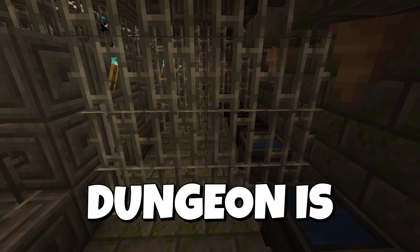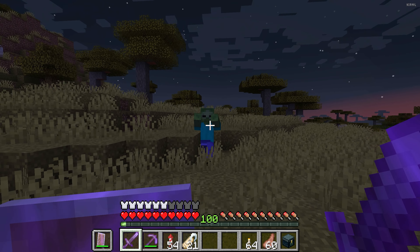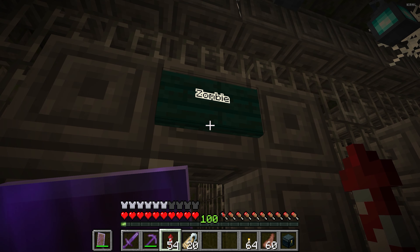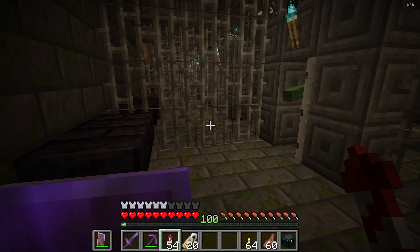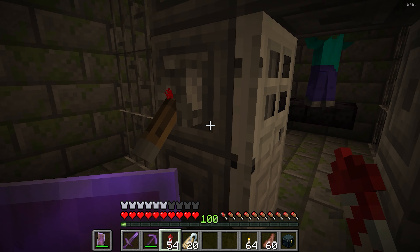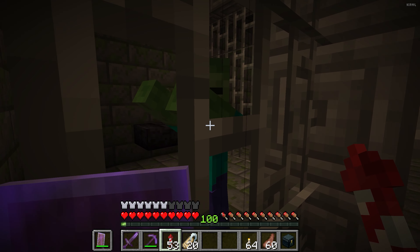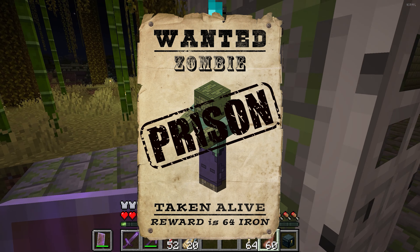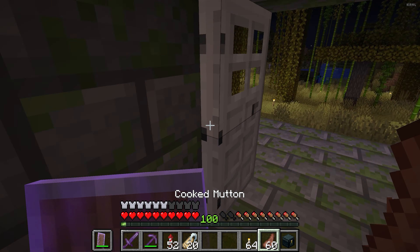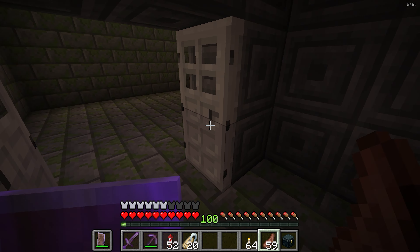Now that the dungeon's built, the only thing left to do is go gather up the prisoners. Most of these mobs aren't smart enough to know they're being captured, so all I have to do is lead them into their cell and lock the door behind them — and then they're my prisoner. And that's my first prisoner captured. Next up is the spider, which I had to build a special cell for because they're so wide and fat that they can't fit through a small door.